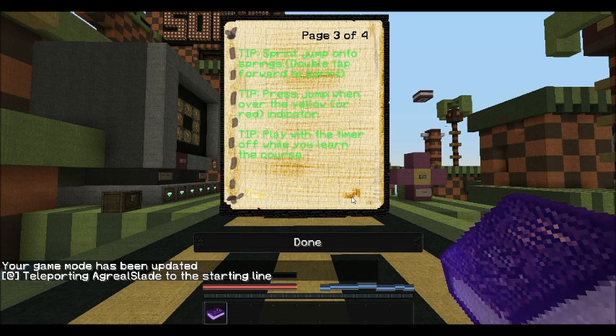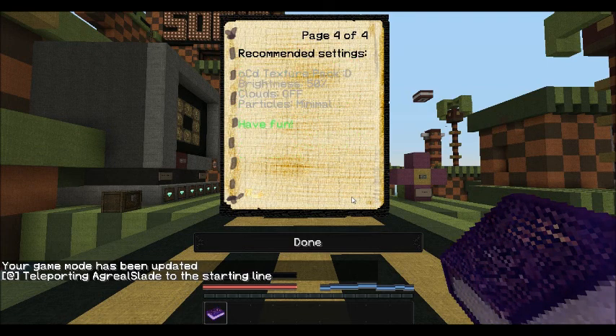Play with the timer off while you're learning the course. Already got it. Recommended settings: OCD texture pack — I prefer my texture pack. Brightness 50%, got that. Clouds off, got that. Particles minimal. Have fun.